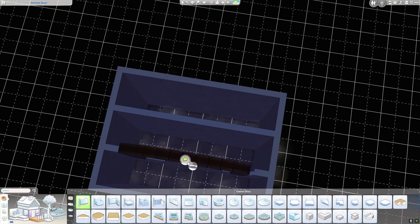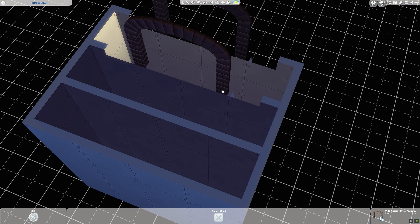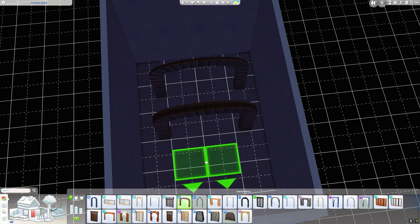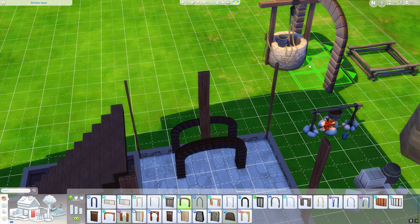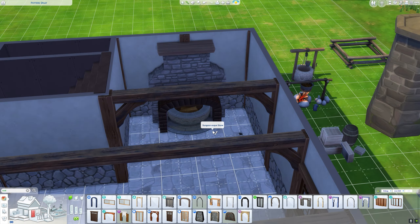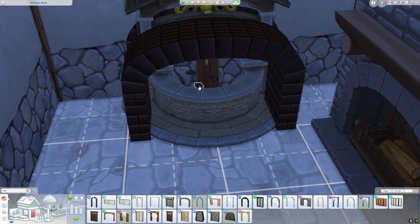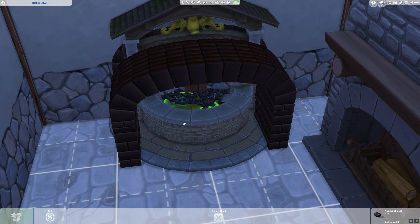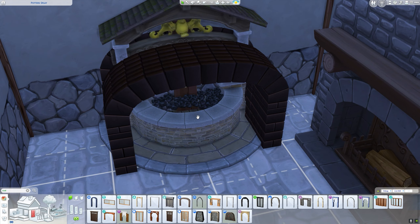I really loved this little roof detail of adding a fence across the top — it's from debug, but you could use a normal fence, just make sure it's tall enough to stand above the roof. This detail was in the reference image and I really loved the look of it. If you did want to play in this house, it might be a little tricky because the sized-up archways are sort of in the way.